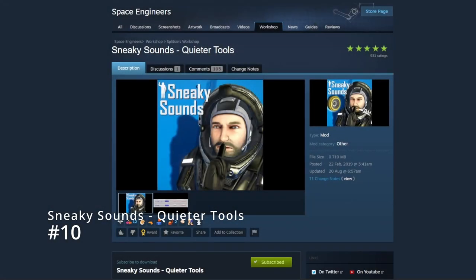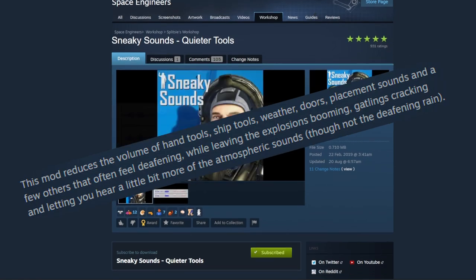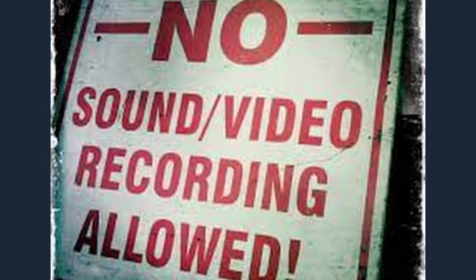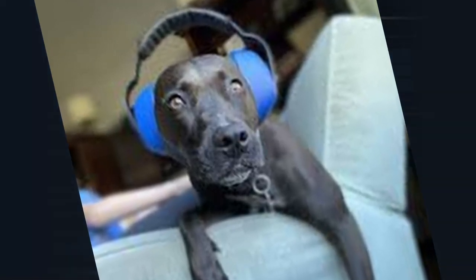In at number 10 we have Sneaky Sounds, which does literally what it says on the tin — it turns down the amount of ear bleed you get from your engineer's tools. Have you ever been playing the game whilst trying to hold a conversation, either online or in real life, only to have to pause the game to hear what the other person said? Or worse still, play without audio altogether? Well not to worry. With the Sneaky Sounds mod, your eardrums are safe.